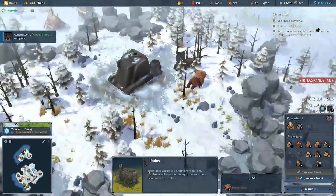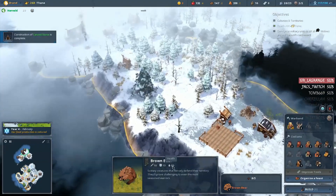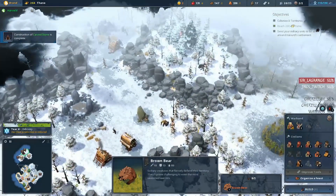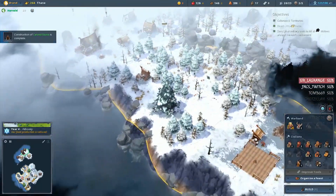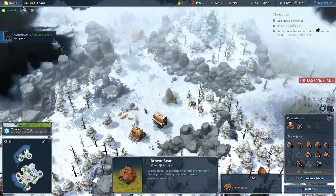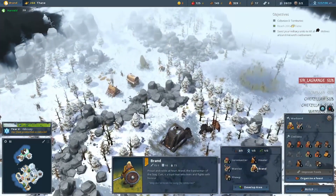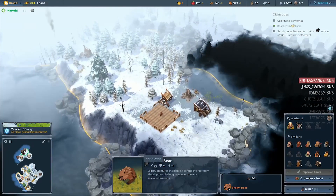We could kill that bear and check out the ruin. He has 80 health. Our warrior has 50, brand has 25 — that should be fine. 13 resistance, so he has higher resistance than our brand but lower attack power.